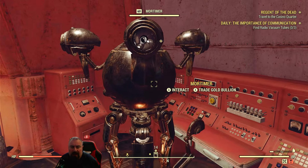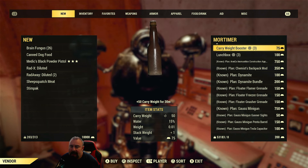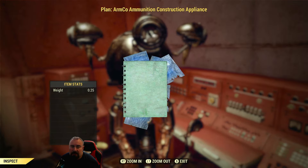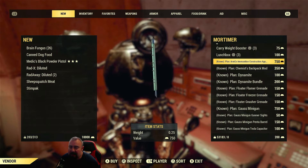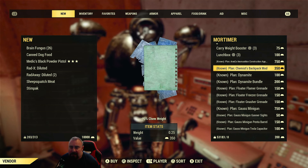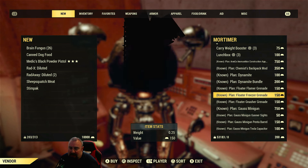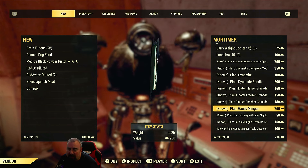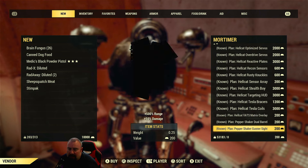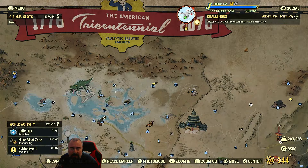Mortimer, the robot vendor at the Crater, sells different items from Samuel. He has a carry weight booster giving +50 carry weight for 30 minutes, lunch boxes, and the AMMO — Ammunition Construction kit, which is definitely worth getting as it lets you craft ammunition. He also sells a chemist backpack mod that reduces chem weight by 90%, dynamite, the Gauss Minigun with mods, Hellcat power armor, a jetpack, and Pepper Shaker plans.